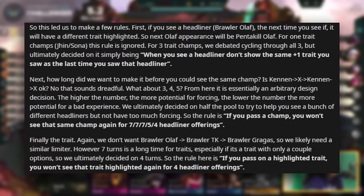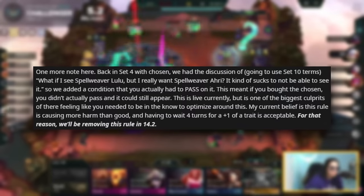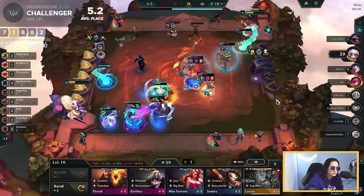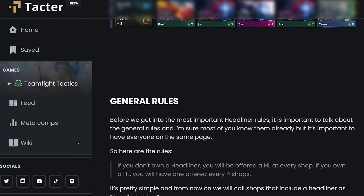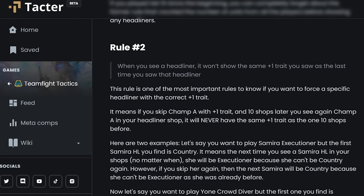After many patches and changes and bug fixes, it can be super confusing to know how headliners work and how they appear in your shops. So this video is meant to be short and straight to the point so you guys can refer to the four rules I'm going to describe and never be confused again. I've also written a cheat sheet version on Taktar so it might be easier for you to remember or to check them in game in case you have a doubt.